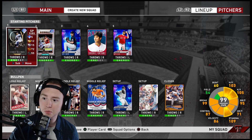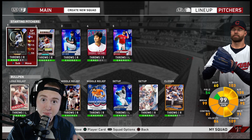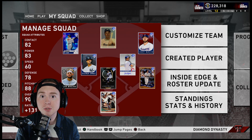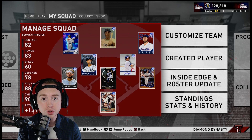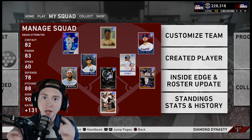Looking at the bench, we almost have all diamonds — just the one gold. In the rotation we have the 99 Kluber, and all diamonds in the bullpen except for John Franco because I don't have any other lefties, but we're working on that. Not only are we at 90 overall, we're sitting on 228k stubs — not meant to be a flex, but just to show that if you follow the steps in this video and play the game, it will reward you in stubs, players, XP, cards — everything.